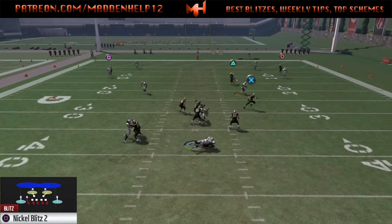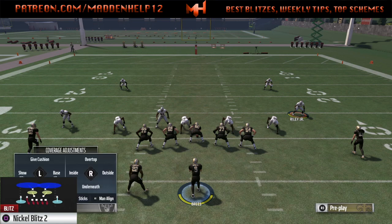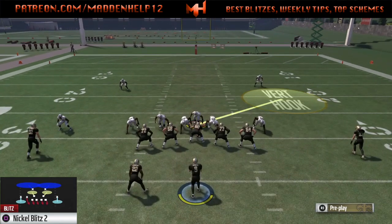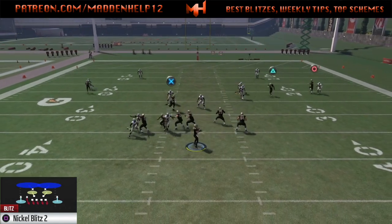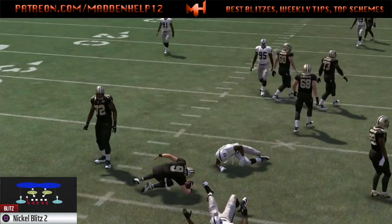You see, even against a blocked running back, we're going to get the NickelBlitzer coming screaming off of the left or right side, whichever way you decide to send the blitz. You want to make sure the guy who's blitzing off the edge is your fastest and highest acceleration, because this is actually unslideable. Even if they block the line and running back on the same side and slide left, the blitz is still going to come in. You see there, we also get great block sheds with the guy coming free off the edge.